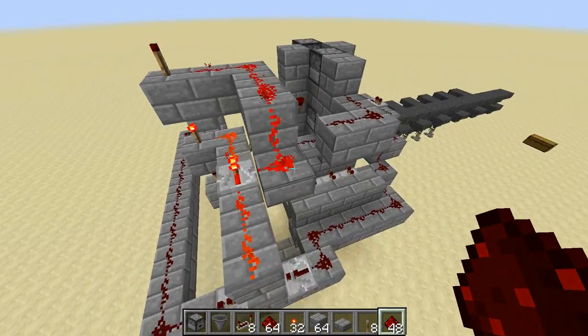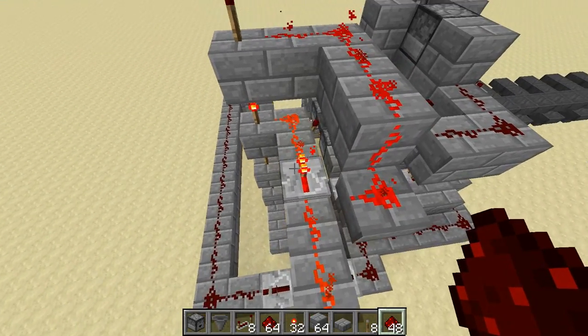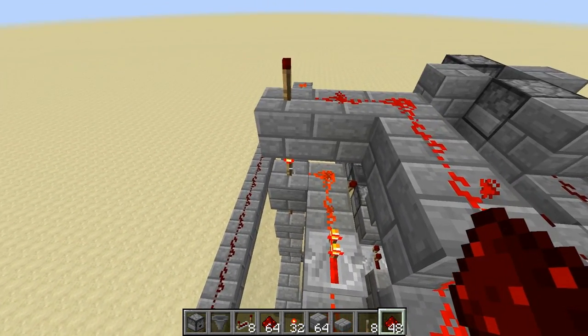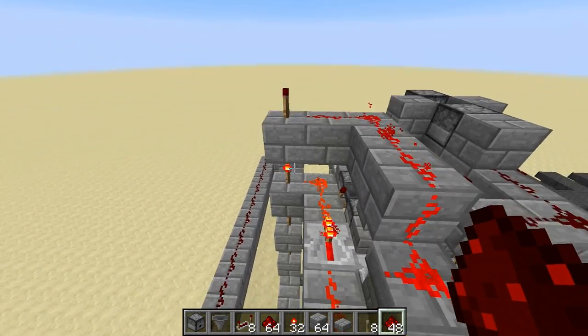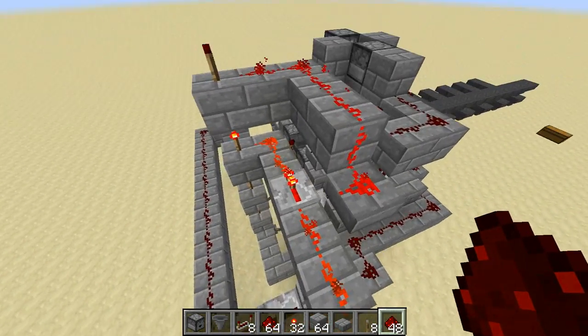One important thing: I put a half slab up here and a repeater over here, and that's important because we don't want the signal from this torch to pollute the gate up here, or the signal from this torch to pollute the gate down there.